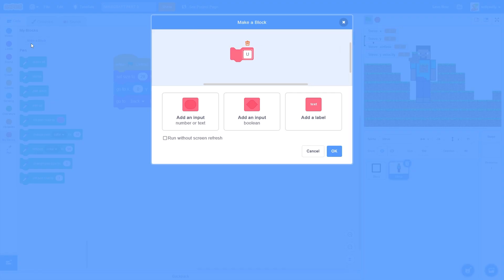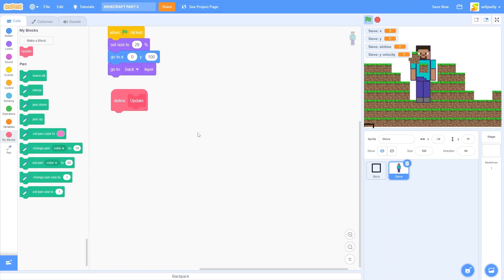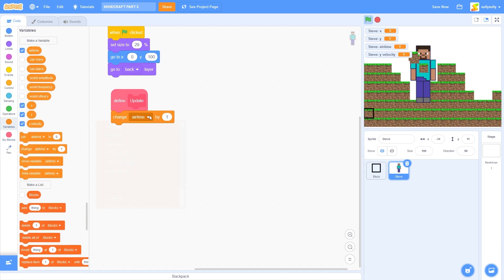Now, let's make a block called update, and I'll tick run without screen refresh. Inside of our update, we'll be having our gravity. So let's drag out change Yvelocity by minus 2.